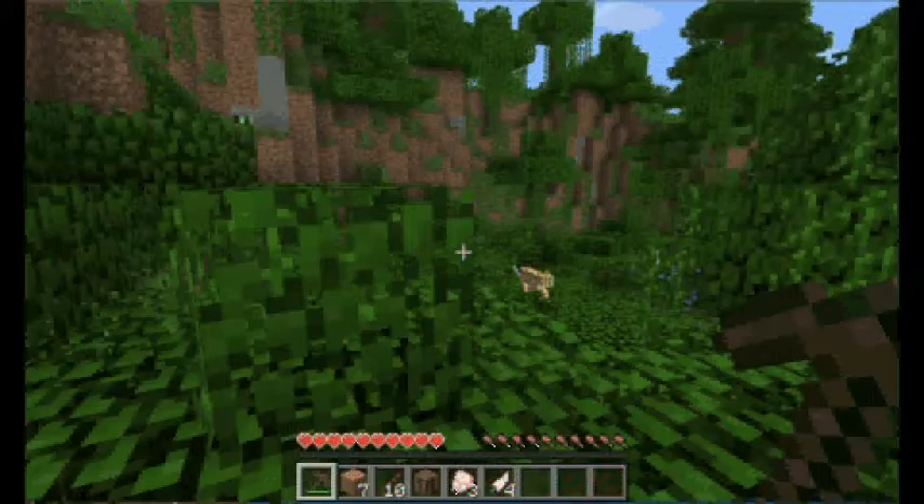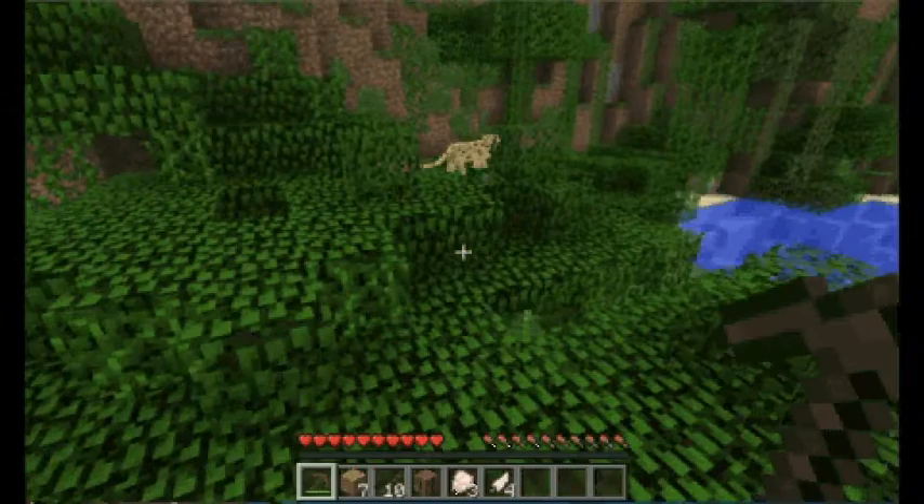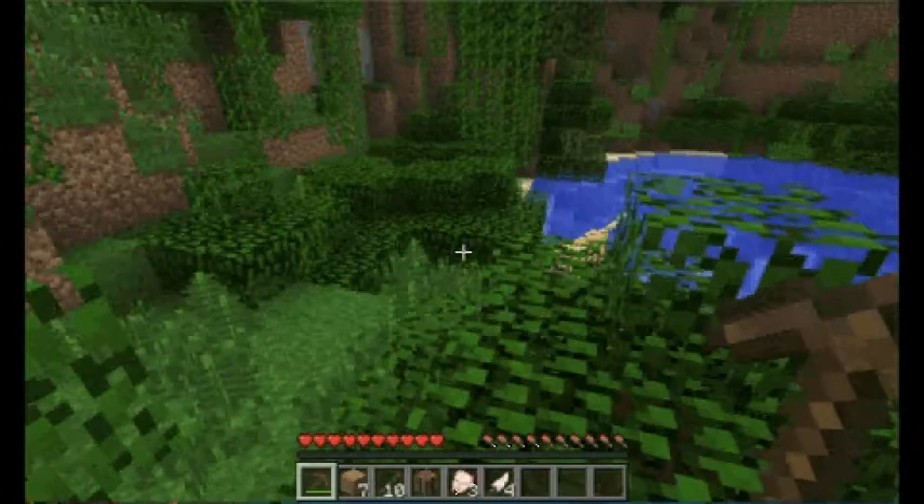Oh look, there's a new spawn — it's an ocelot here. I believe you give it rotten meat or something and you can tame it, so it's pretty cool.